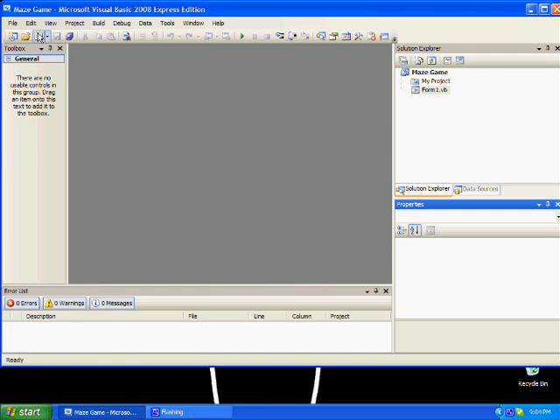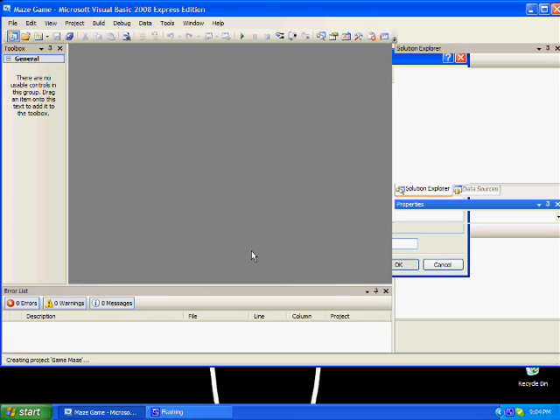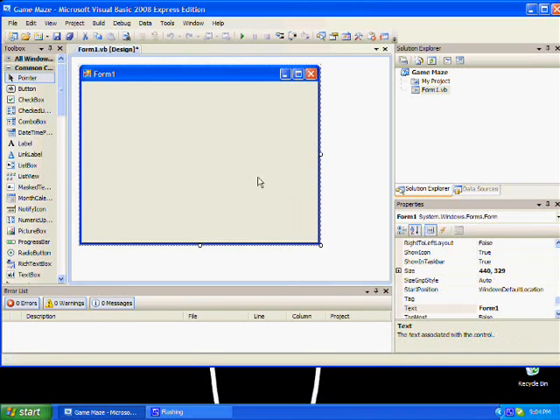You're going to need to make a new project. First thing you're going to have to do is design it. Let me show you how you design it first.